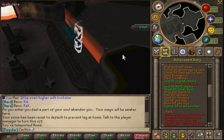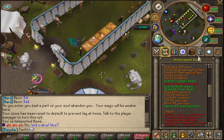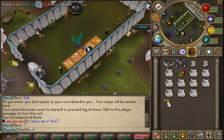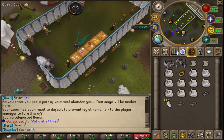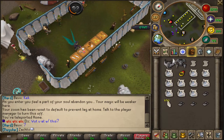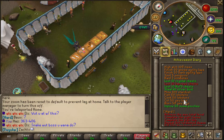Steal 40 silver dust: you just come back over here and go to the little tent right here — the silver dust is right here, which requires around 68 thieving or something like that. You just steal from there. Next one is mine 100 stardust — just an upscale from the 20 stardust on the easy requirements. Fish 50 lobsters, cook 50 lobsters, cut 50 yew logs, burn 50 yew logs — the other one was willow logs and now it's yew logs — and then infuse 50 summoning pouches.